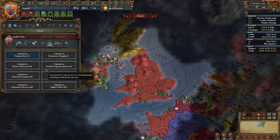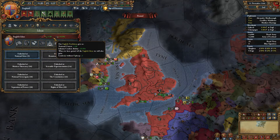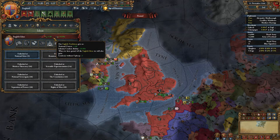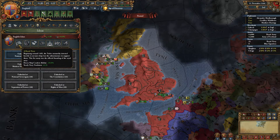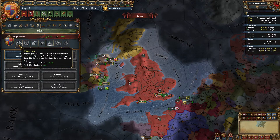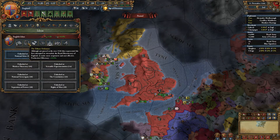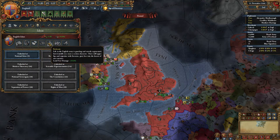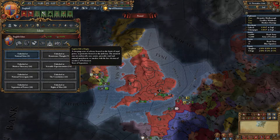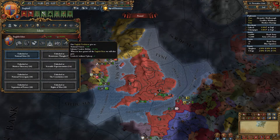As England, the national ideas have been reworked. You get English traditions: negative one unrest and plus 10% infantry combat. The standard Royal Navy gives heavy ship yearly tradition, production, diplomatic relations, trade efficiency. But then we've got Red Coats giving land fire damage, and I think the English Bill of Rights might be new — I could be wrong.